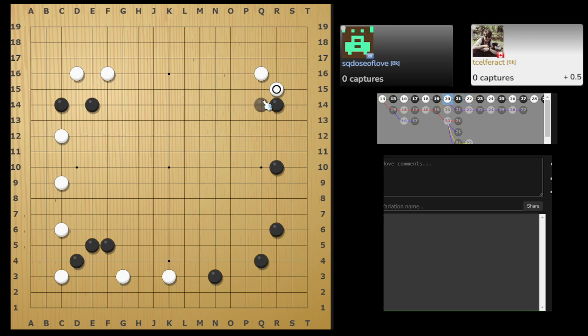Because you didn't raise this one, you let him do Q14, which is very painful — you're still only on the second or third line, you only have two lines of space, and then he gets to enlarge his corner. Then you play this one, it's a bit awkward.